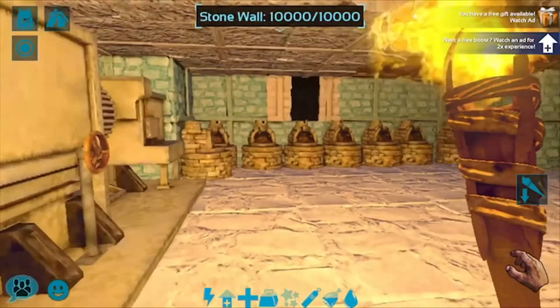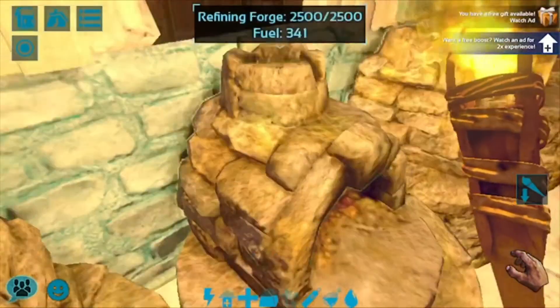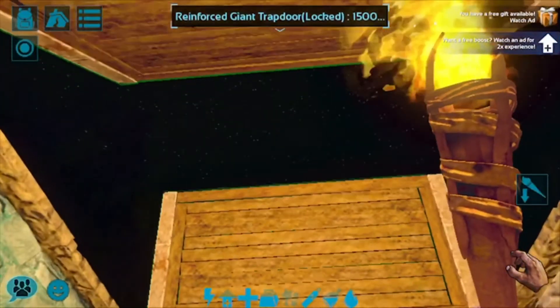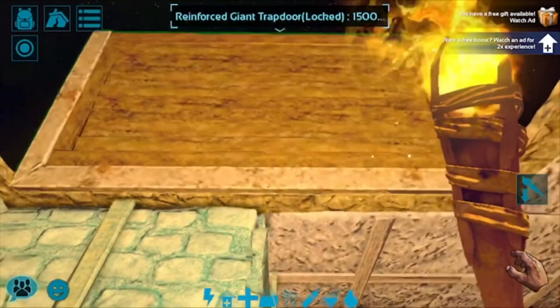I have mortar and pestles and a lot of refining forges, which are fueled with wood. I put this up here so I can bring my RG down and put the metal on there.